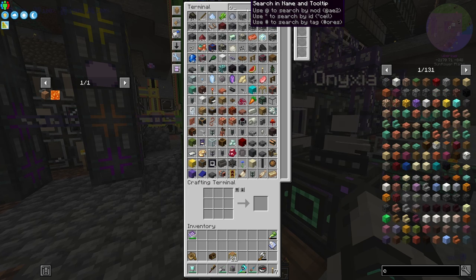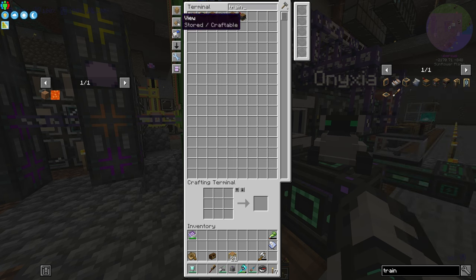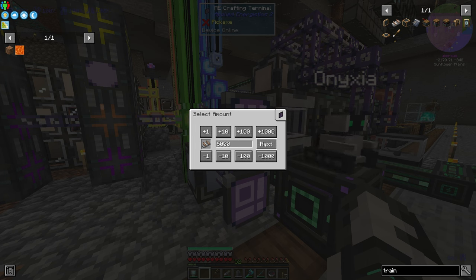The first thing I'm going to do is hop into my crafting terminal and search for train tracks. Here you can see I already have a few thousand, but I'm actually going to need more for a project I'll show later in the video. So I'll switch my view to craftable, click on the train tracks, and we'll craft another 6,000.